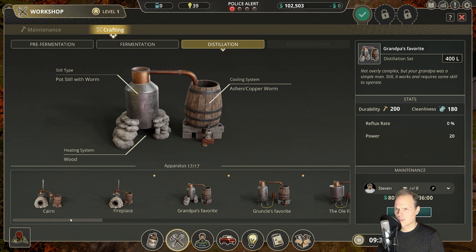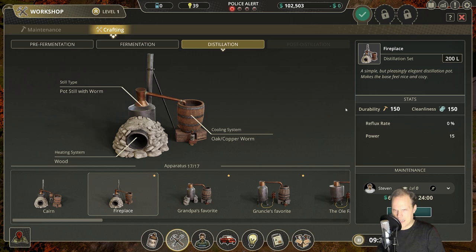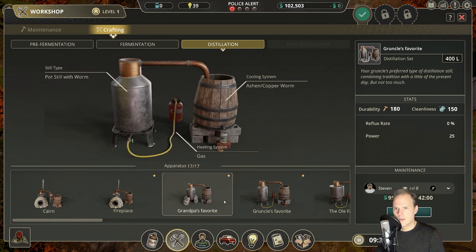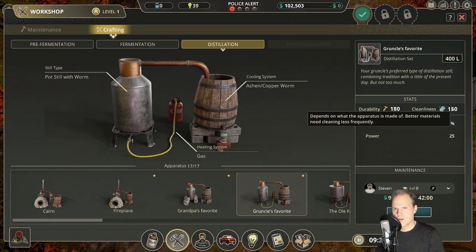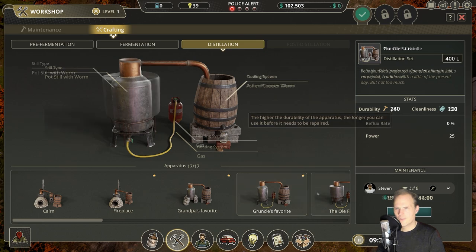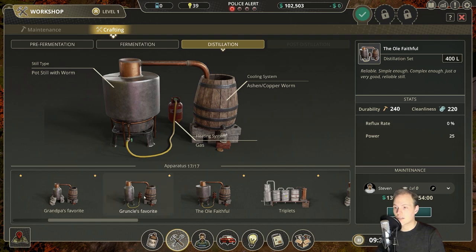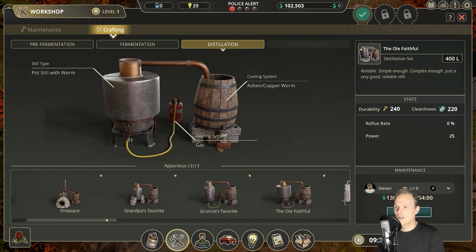I want to take a closer look at the stats of these things, because we had the fireplace as our best option previously — power 15, reflux 0%. Grandpa's Favorite is the next step up at 8,000, with power 20 and some higher stats, and 400 liters capacity. Then there's a higher-powered version with lower stats, and another version with even higher stats powered by gas.